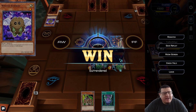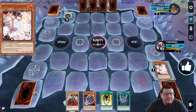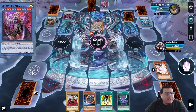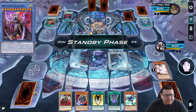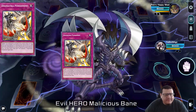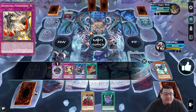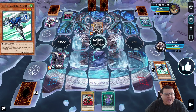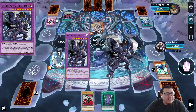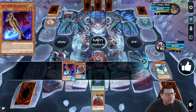Duel three, last duel: going second again. They play Nadir Servant — I ash it. They play Runic Fountain, summon Ecclesia, search Dogmatika Punishment and Dogmatika Matrix, Matrix searches the Alba Zoa, and they pass. My turn: I normal summon Stratos, Stratos searches Dust Dude Gold, I activate Dark Fusion fusing for Malicious Bane. They activate Dogmatika Punishment but do not read — they have to target my Stratos. They send Tri-Brigade Bearchampion, which sends Garura, they draw a card. Then I activate Malicious Bane's effect destroying everything, then Dark Calling banishing Nibiru and Dust Dude Gold to go for game.